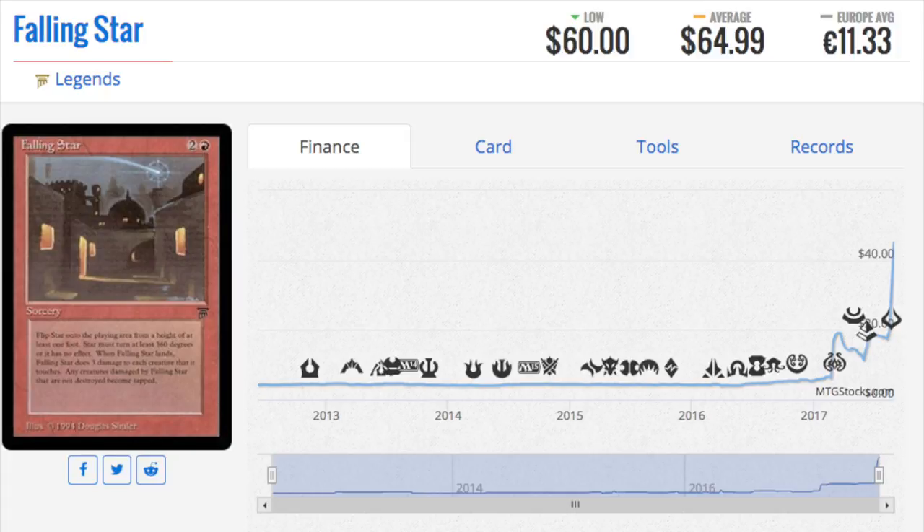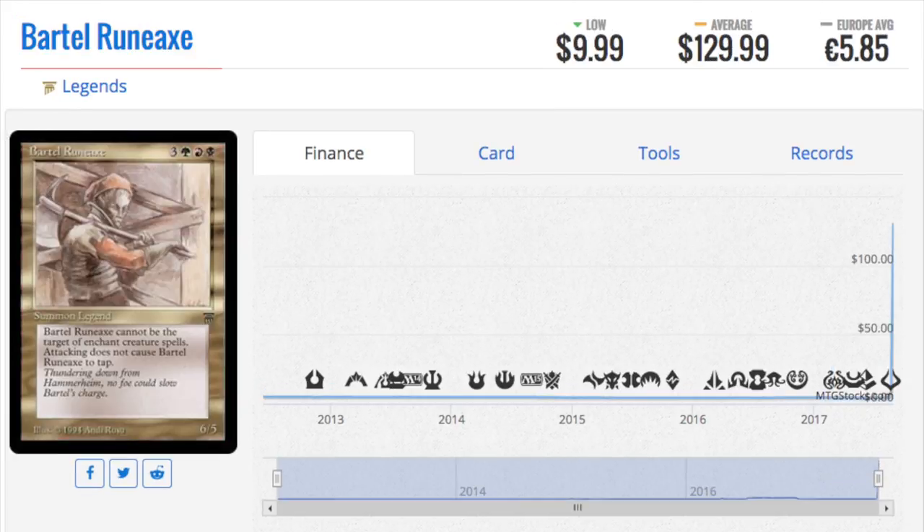The water did hit my front door, so it was very dangerously close. In the middle of the night at 4 a.m. on what I think was Friday — when it was flooding the most — I was like, oh shit, I need something to soak up the water. I YouTubed how to do it. So, Bartell Runeaxe — this card went from pennies to $130.